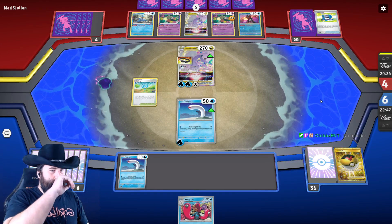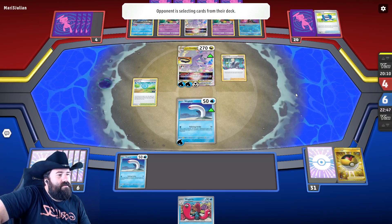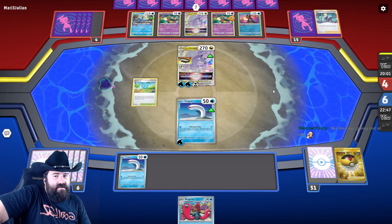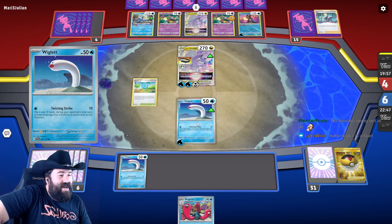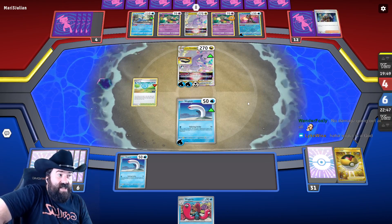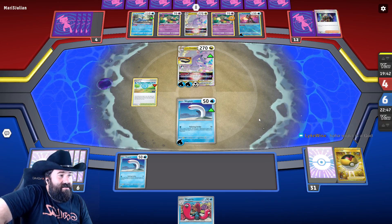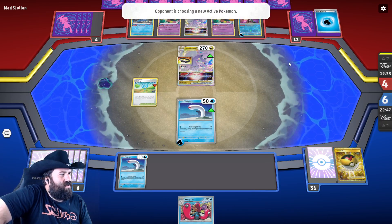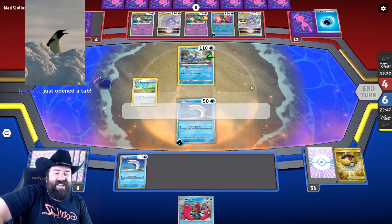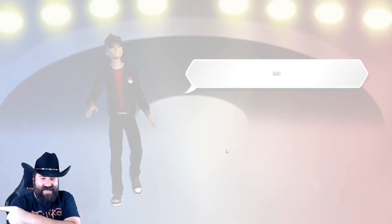Still probably have a lot of Mirage Gates. Wigglet is not scared — well, it is scared, that's why it's hiding underground, but it'll fight, it'll step up. Opponent is helping us out here. The Boss's Orders they played was Chorus — okay, that doesn't work either. Likewise, thank you for the sub! They gave up — never didn't have it! Whoo!